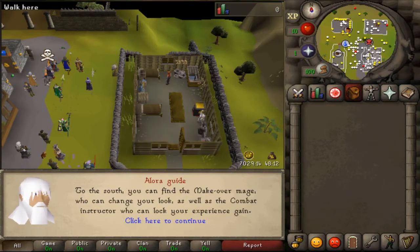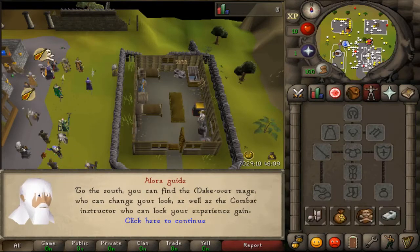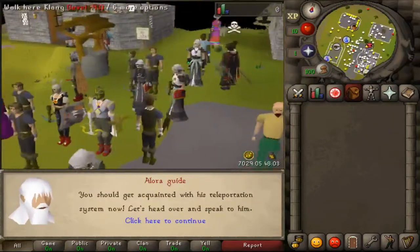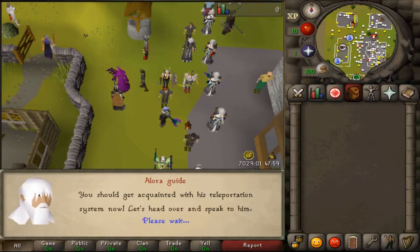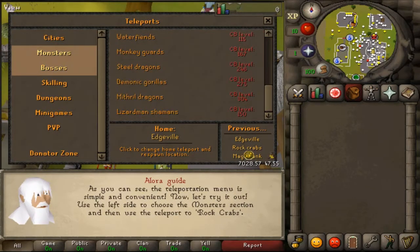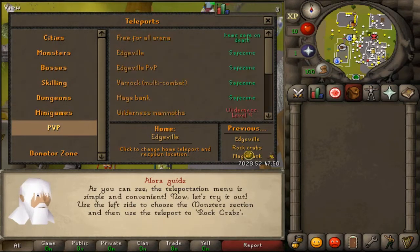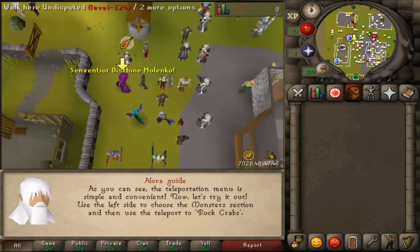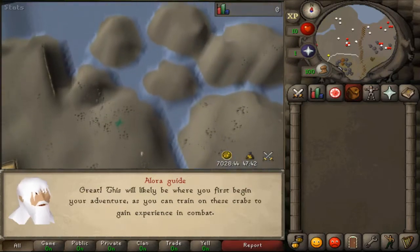Here we have the Makeover Mage to change your appearance. Next up we have the Teleport Wizard who will teleport you around Valora — some examples include city teleports, monster teleports, bosses, skilling dungeons, minigames, PvP, and a donator zone. To start off, head to the Rock Crabs to train some combat levels.